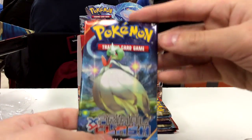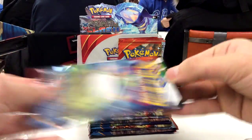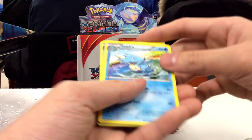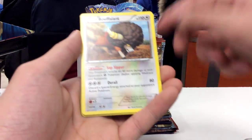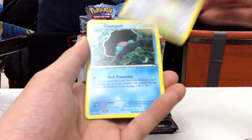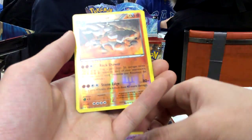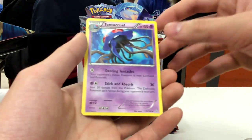So here we have a Mega Gardevoir pack. Card to the side and free from the back. We have a Seedra, Corbis, Ruffalant, Tangela, Bidoof, Clampearl, Metatite, Tentacool, Reverse Hollow Rhyperior, and Tentacool non-hollow rare.